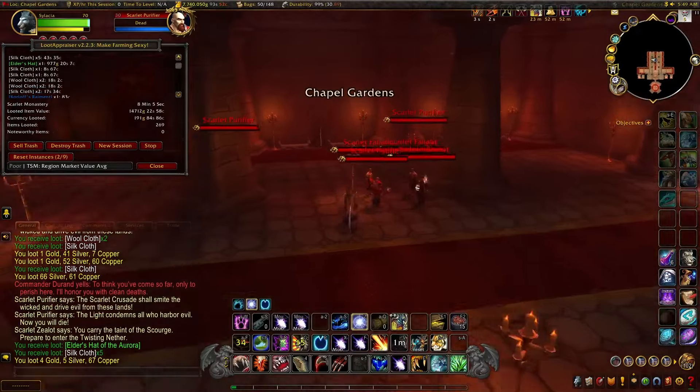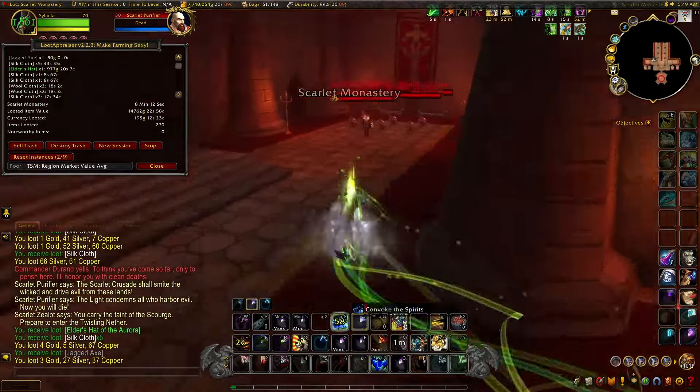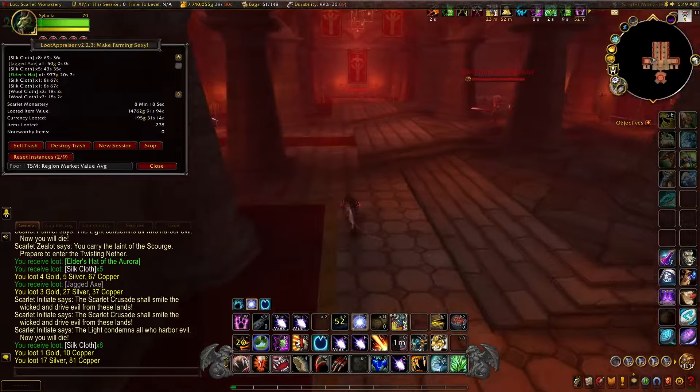A few nice world drops to look out for: the Orb of Deception toy. That one's always really nice — it goes for like 20-40k and it sells really fast.